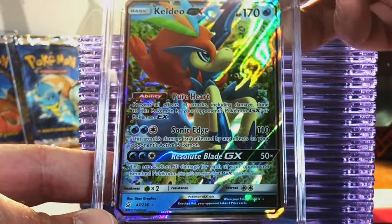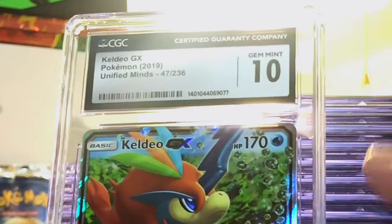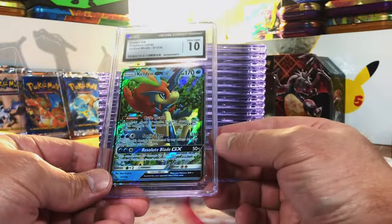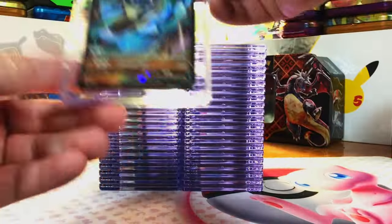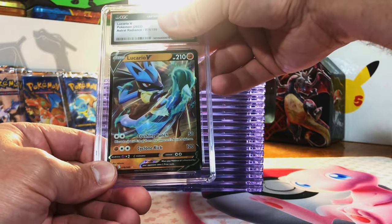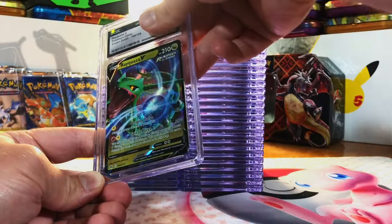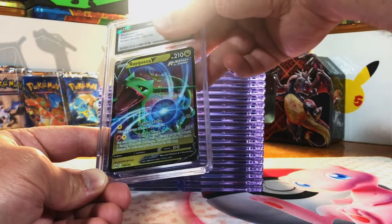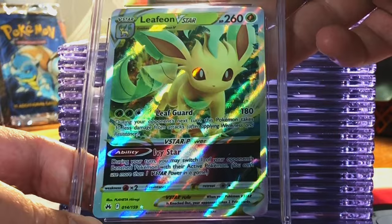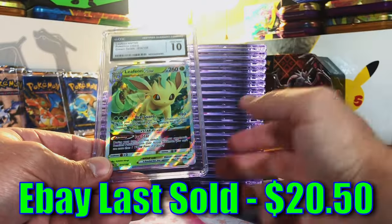Heldeo GX from Unified Minds — beautiful artwork on this card. I think it's at least an 8.5 or 9. Gem Mint 10! That's what I was hoping for — beautiful card. Lucario V from Astral Radiance — I'm thinking an 8.5 or 9. It's an 8 — I'll take it. Rayquaza V from Crown Zenith — definitely a fan of Rayquaza. I'm going bold and saying 9.5 or 10. It's an 8.5. Leafeon V-Star from Crown Zenith — this has got to be a 9.5 or a 10. Gem Mint 10! Love that.